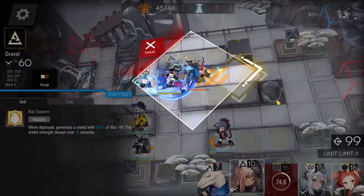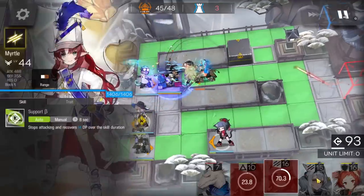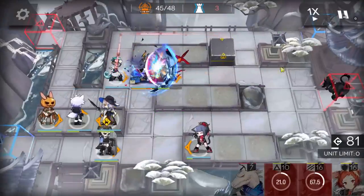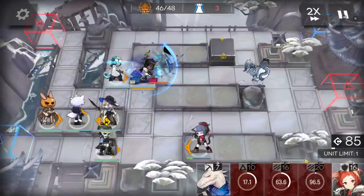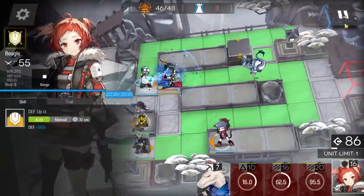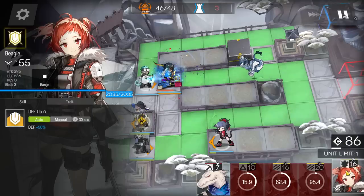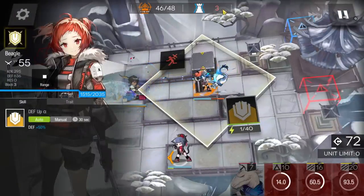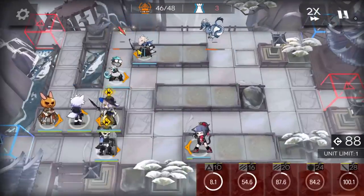Be careful because Thorns will die really quickly against it. Use Gravel to push it back so it spends the attack on Gravel instead of killing Thorns. Then use the vanguard to block again. If Thorns is around level 70 he can survive two hits but no more. When the dragon arrives it will try to destroy the box going upstairs - you can block it or watch. Two enemies remain with three HP each.